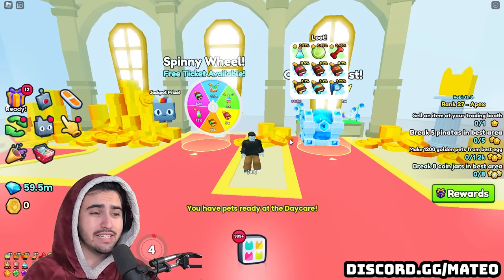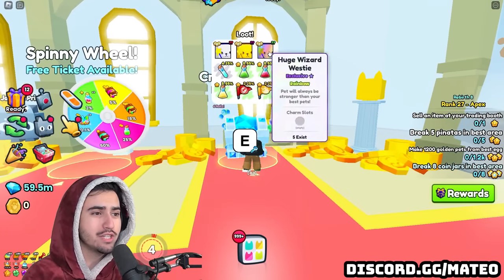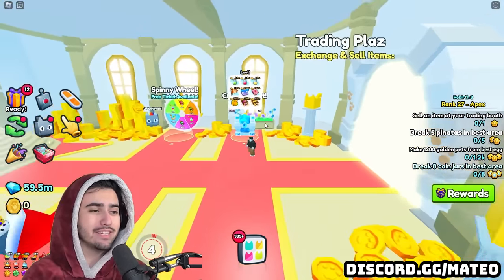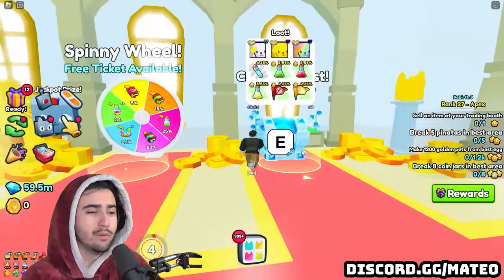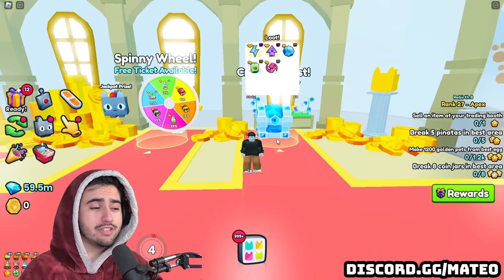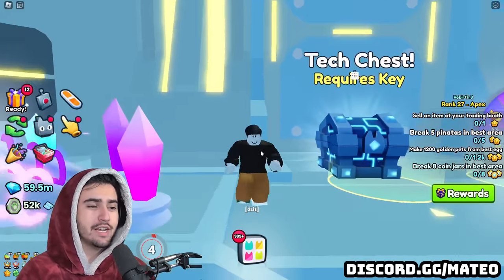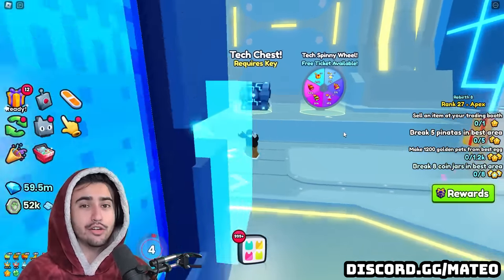We also have some major news they didn't include in the patch notes - from the crystal chest you can now get the gold and rainbow versions of the huge wizard westy, which is actually huge. Crystal key values are probably going to go up quite a bit because of this potential. There are already 35 golden ones and 5 rainbow ones in existence. They also added gold and rainbow versions of the huge cyber agony to the tech chest, so those keys should also increase in value.